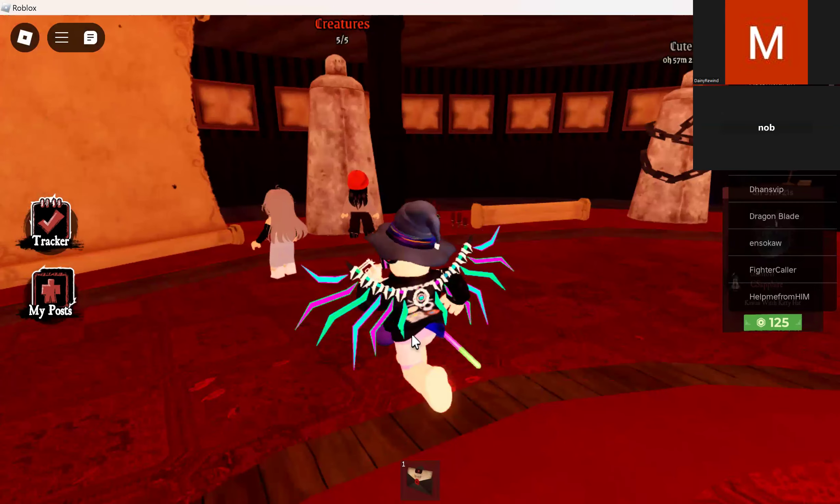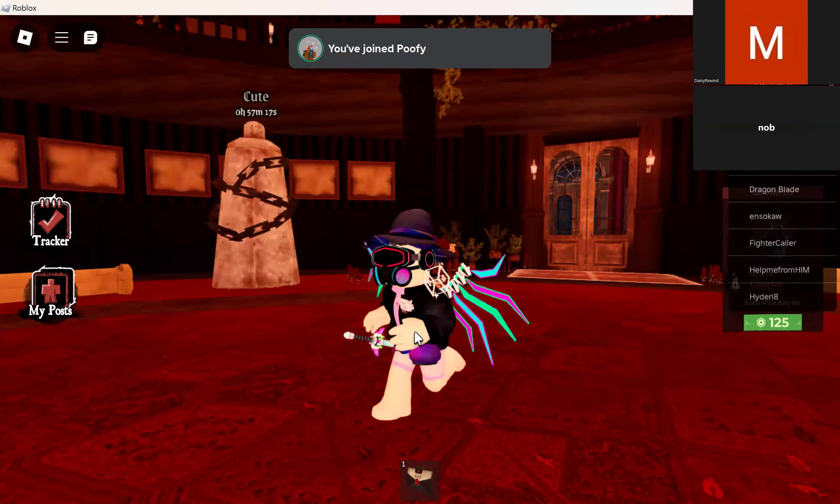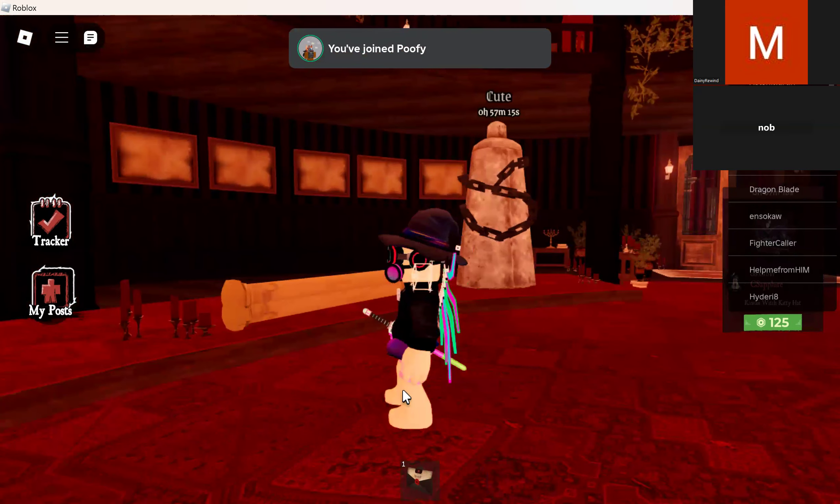I'm sorry I'm lagging so much but I cannot get those horns — I pressed the submit button but no pop-up shows. But once the pop-up shows, just select the category.